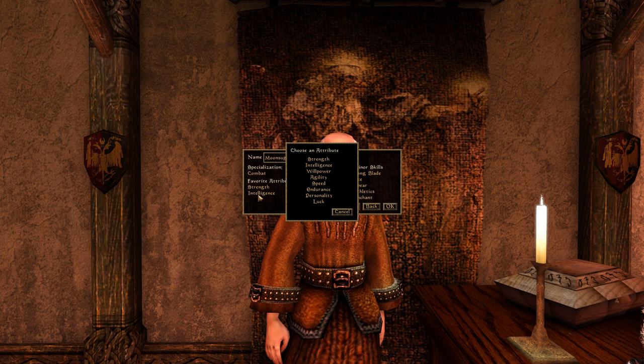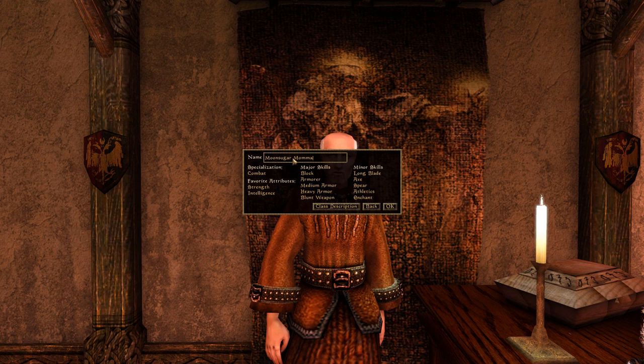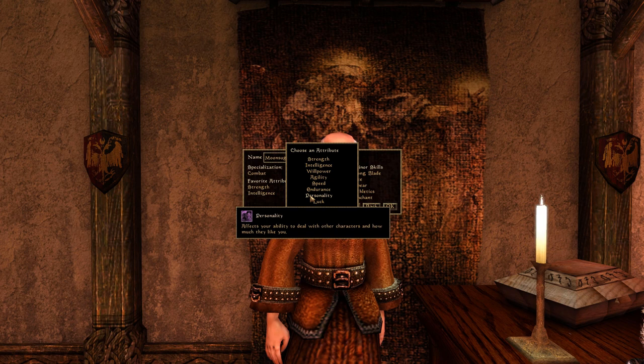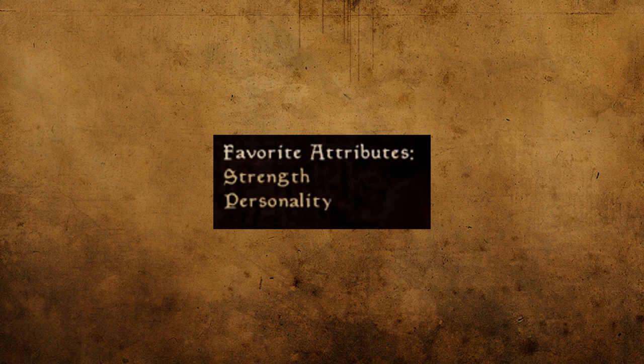Lastly, what does it mean to favor an attribute? Really, not that much — basically it means you get 10 extra points in one of those attributes. For the purposes of this video, I'm just going to give you a quick rundown on which two attributes you should consider favoring right out of the game, depending on how you want to play. If you're interested in the nitty-gritty of each attribute, I'll have another supplemental video that goes further into detail — it can be a little overwhelming for completely new players.